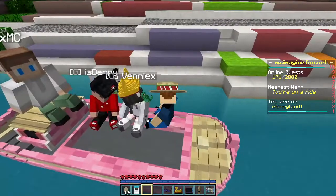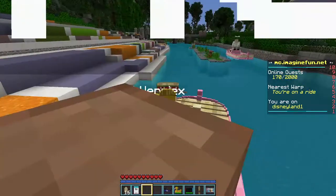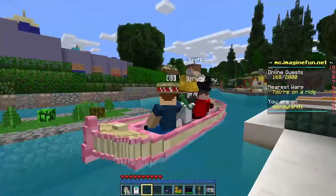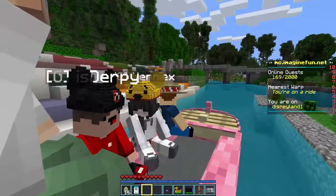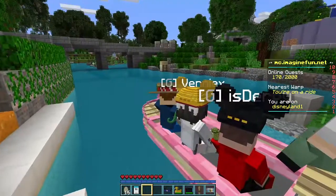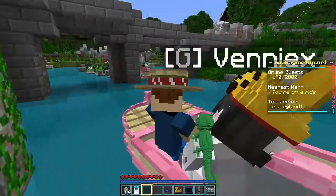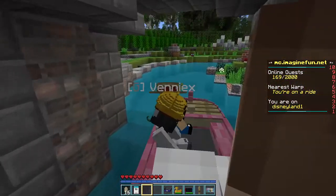That stone over there is the track for Casey Jr. — that's what we're going to ride next. Speaking of Pinocchio, that whale we passed through in the beginning of this ride was actually Monstro — and he ate us! It would have been cool if they put a Pinocchio animatronic within that cave, like a Geppetto animatronic — that would have been kind of funny.